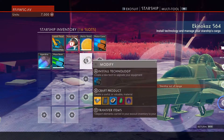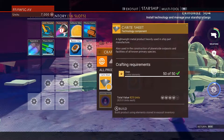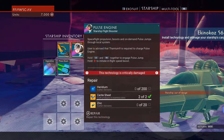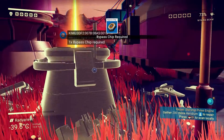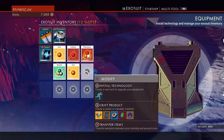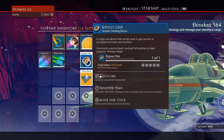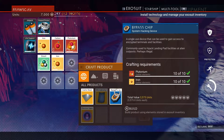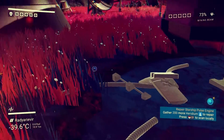Bypass chip — yeah I can make that. We can also make another carite sheet just cause. That's all we needed for that. We need zinc and heridium, right? Wait — I have a bypass chip. Oh it's not in my... oh whoops. Okay let's build another bypass chip. Okay I get it — I need to be close to my starship to transfer.